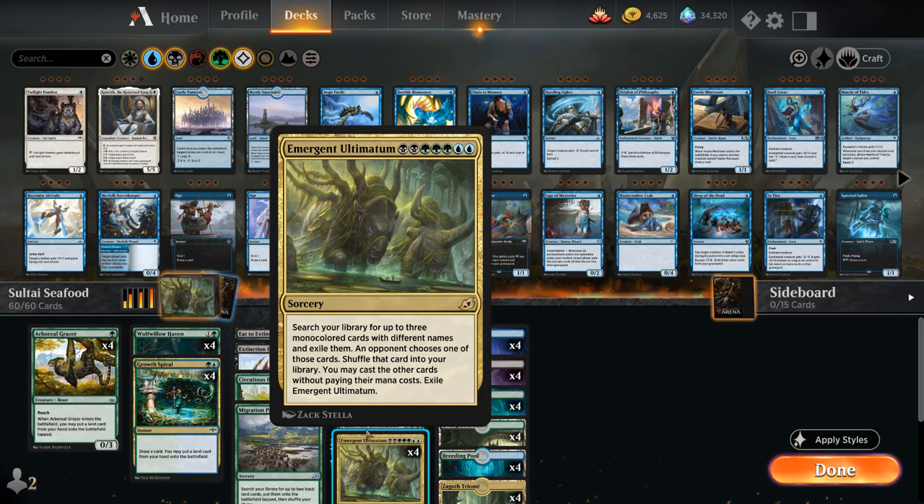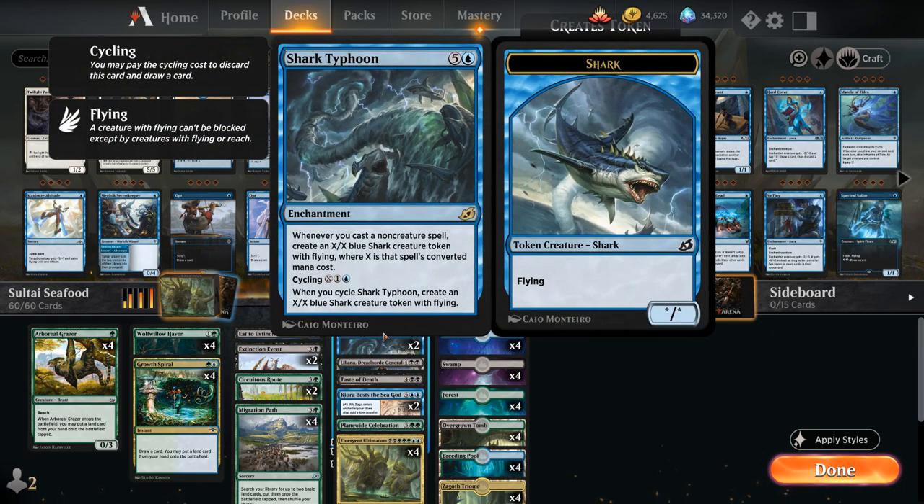We're also a Shark Typhoon deck. Since we have very few creatures, we're casting a lot of expensive non-creature spells that generate X/X blue Shark creature tokens with flying, where X is the spell's converted mana cost. We can also cycle the enchantment for X and a blue, making an X/X Shark with flying while drawing a card.